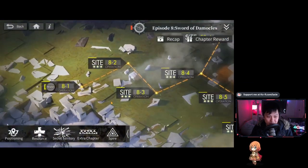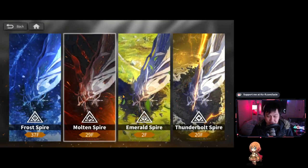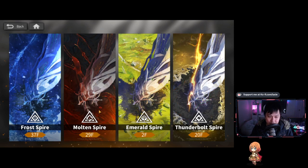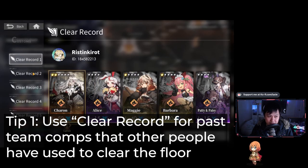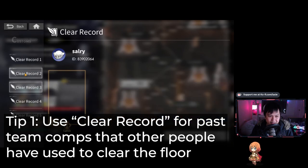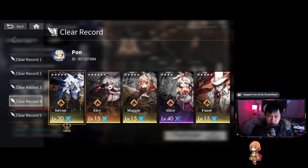The tip I want to start with is probably one of the more important ones, and it's about the Spire. These stages are pretty hard. However, if you are struggling on a particular floor, there is a button called 'Clear Record.' If you press this button, you will actually see a bunch of team comps that other people have used to clear that particular floor. Have a look — it might give you some ideas on what to do to solve the problem. Honestly, a lot of these floors are very puzzly, and the archetypes shown can really help you.